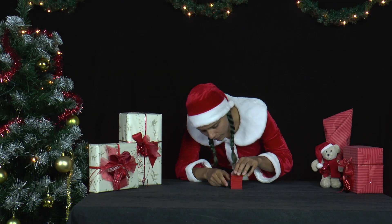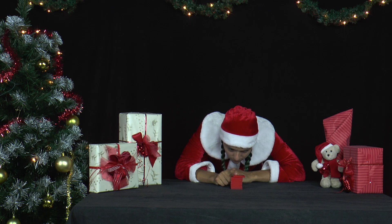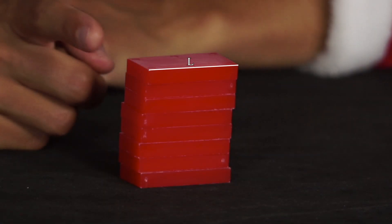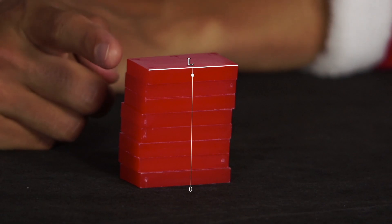Mrs Santa can push the uppermost domino just under halfway out over the second uppermost one without it falling down. The dominoes are each of length L. Their centres are initially at position 0. The centre of gravity of the undisplaced uppermost stone, which is also at centre, is 0 times L.